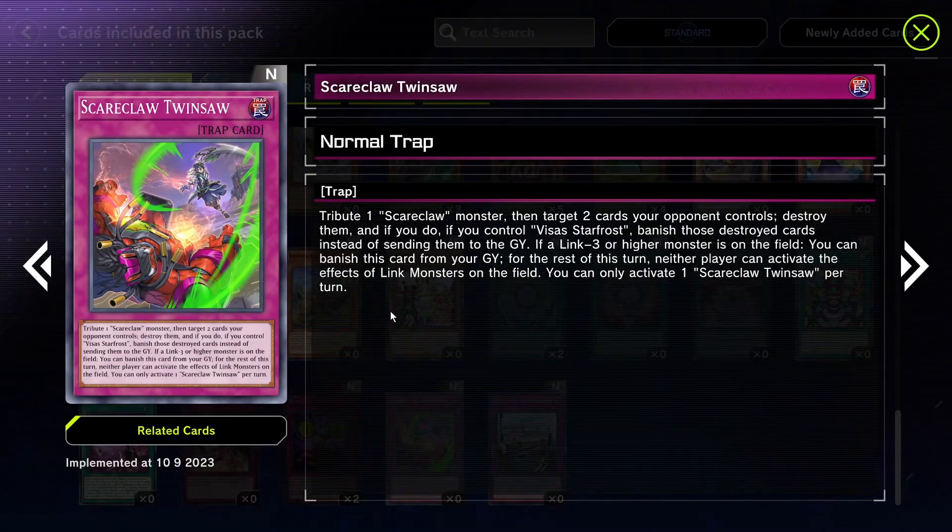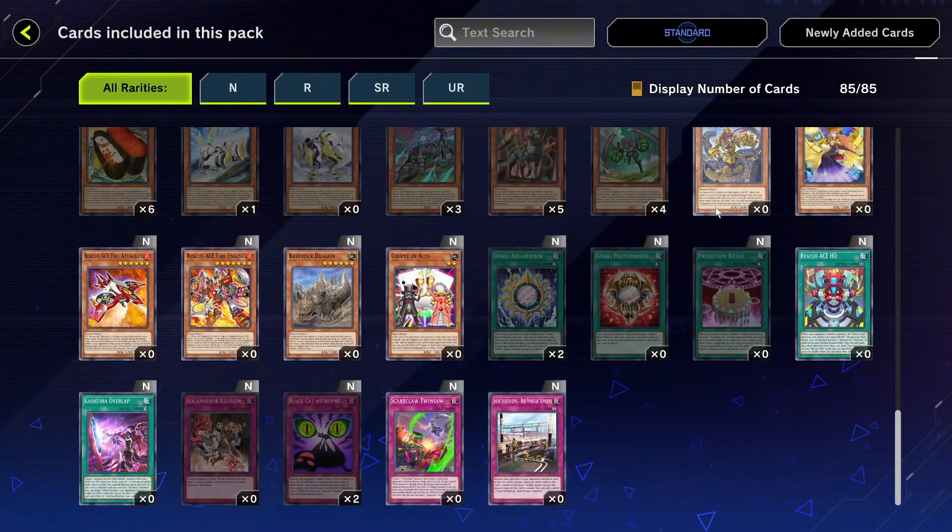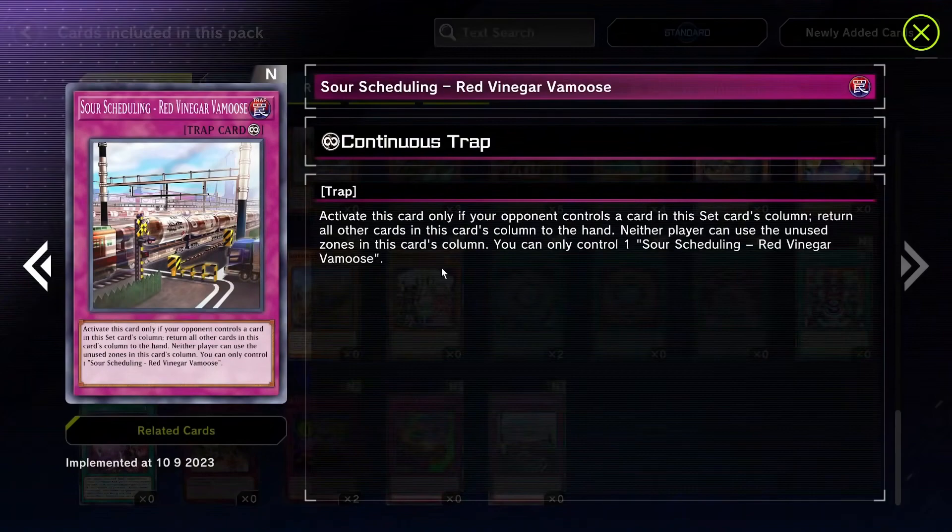Scareclaw Twin Saw — tribute one Scareclaw monster and target two cards your opponent controls to destroy them, and if you control Visas Starfrost you can banish those cards. Destroying two cards is good, and it's searchable. Also, if a link monster with higher attack is on the field, you can banish this card from your graveyard and for the rest of the turn neither player can activate the effects of monsters on the field — and you can trigger this during your opponent's turn. That's a card.